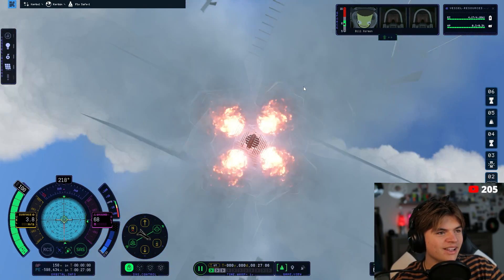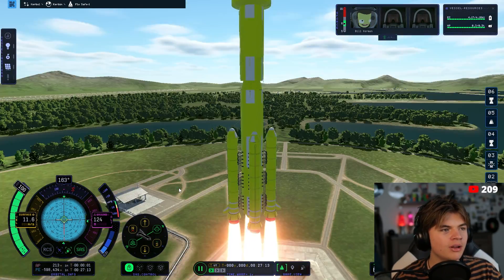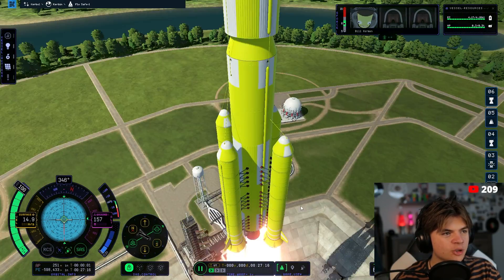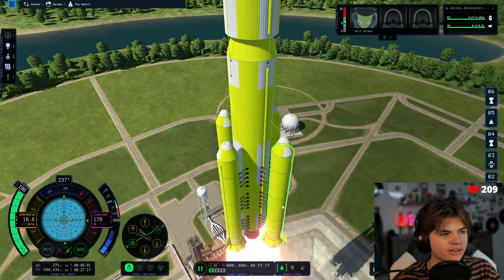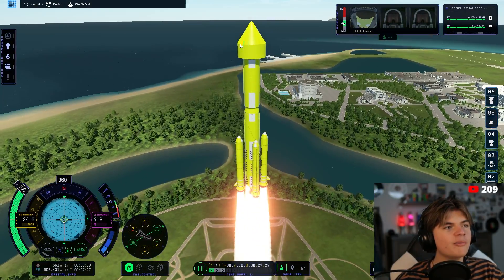The rocket is barely going — it's very heavy. Maybe we need more on the bottom stage. We're going to try to make this go as long as possible first; I don't think it'll work, and then we're going to redo the struts, add more boosters, and then go for it. The fairings are so comical — I love my fairing.